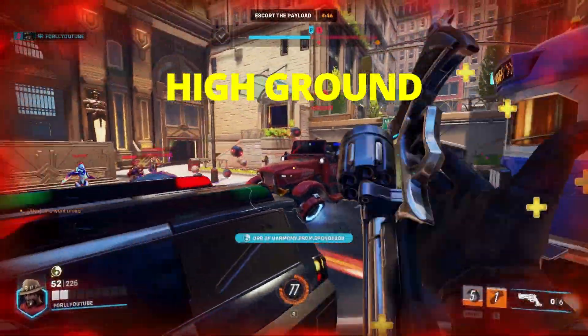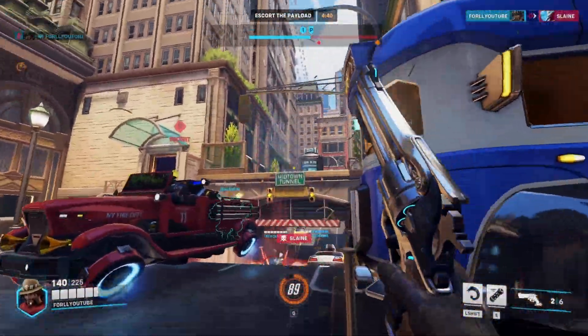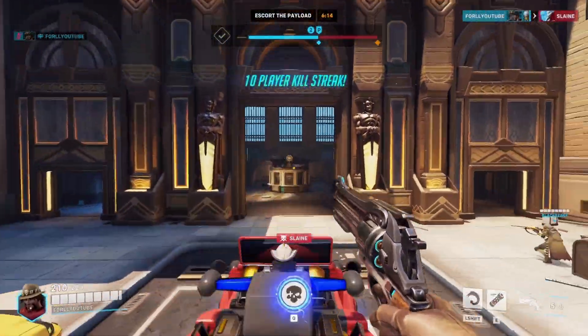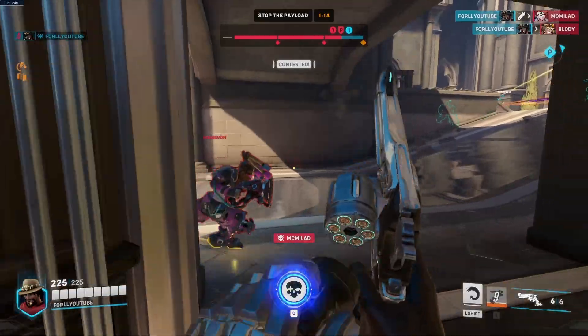High ground is also good for most damage heroes, especially when you have your ult or if the payload or objective is nearby the high ground area. Moving on to kill damage combos — always remember your kill damage combos. For Cassidy, headshots do a lot more damage, so your kill damage combos are very important.